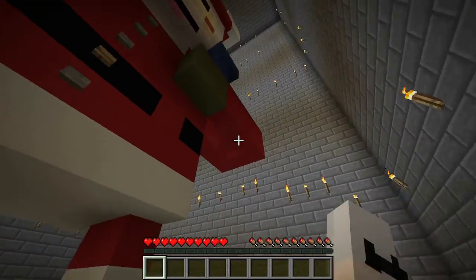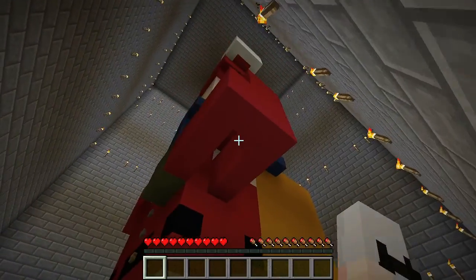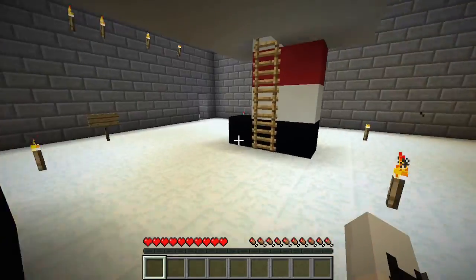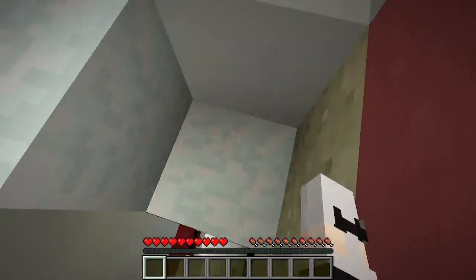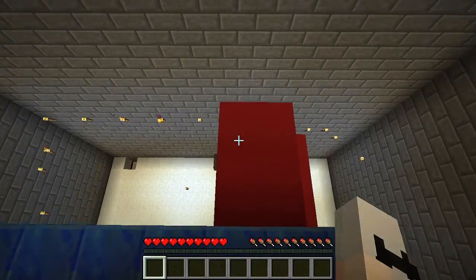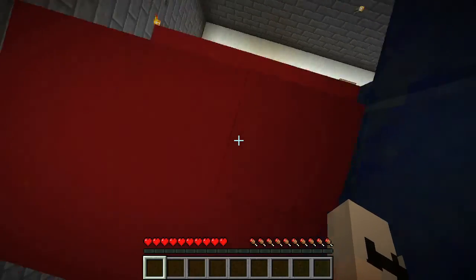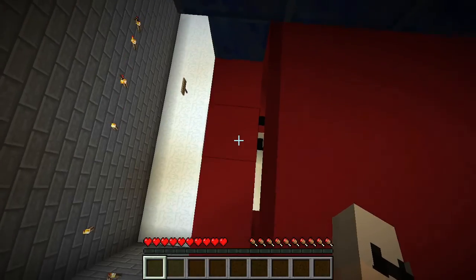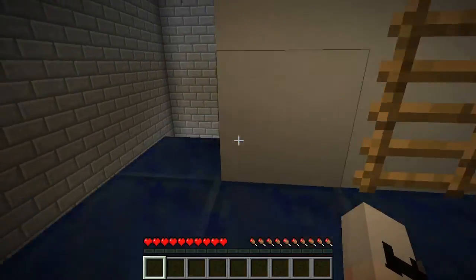There's none of those either. I'm so confused. Let me just climb back up on top of Santa. Back on Santa. If I drop down there, am I just going to get stuck and have to throw myself off the side again?